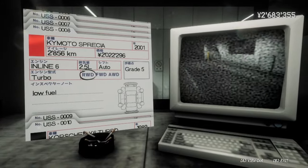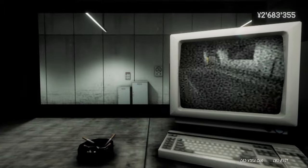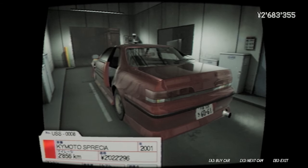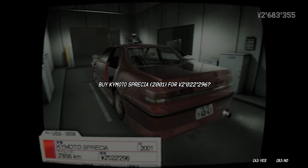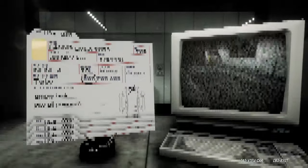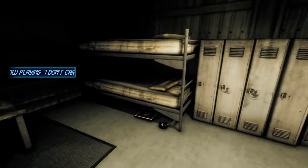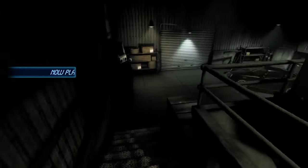Might as well buy the slightly better automatic. Grade five — only 2,800 kilometers on it. As you can see, you can purchase the cars, and now on version two of this mod you can actually drive them, which is a godsend. I'm going to quickly show off the Porsche since that's what I've already modified.